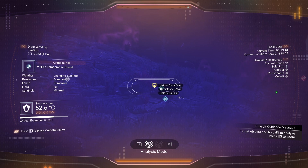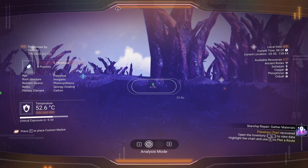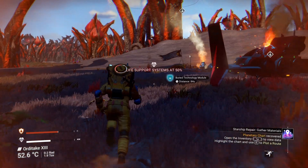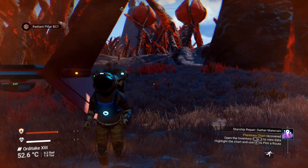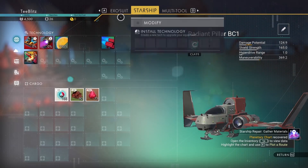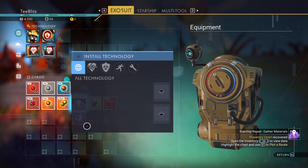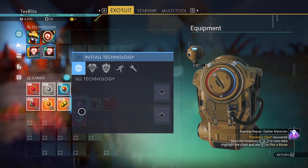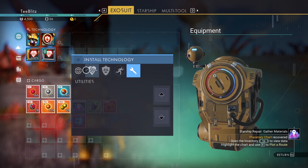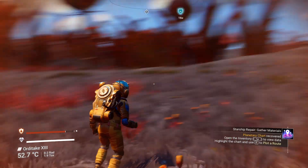Copper deposit — distance is far. What are the animals? There's a natural burial site 800 units away. We have all that but... I don't like those sounds! Let's go back to our exosuit. I see one of 200 — is that the most I can carry? When I go to install technology, I don't have anything to install. Okay, I think what I'm going to do is leave it here and try to figure out what I need for the ship.